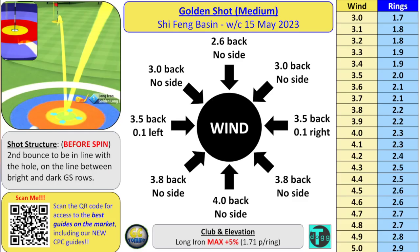There we go — Horizon and some Kingmakers. The text guide, made by Tony Richardson as always. Shot structure: before spin, second bounce, in line with the hole on the line between bright and dark green square rows. Direct tailwind: 4 backspin, no side spin. Left-to-right or right-to-left with tailwind: 3.8 backspin, no side spin. Left-to-right direct crosswind: 3.5 backspin, 0.1 left spin. Right-to-left with crosswind: 3.5 backspin, 0.1 right spin. Crosswind with headwind: 3 backspin. Direct headwind: 2.6 backspin. It's only backspin all around.